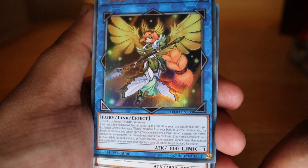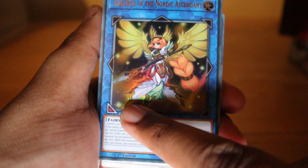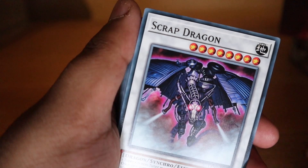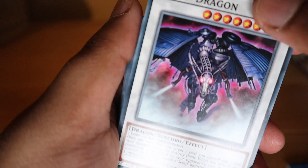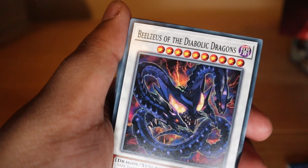It's only got one link arrow so you can only point it at the bottom-left slot — links are a weird mechanic. You've also got to remember it's all about hand traps and link monsters, which everyone should really despise.